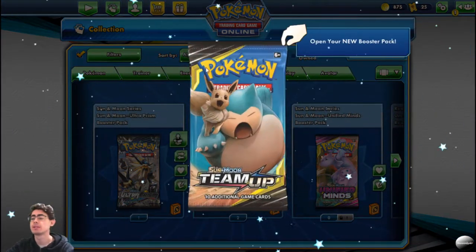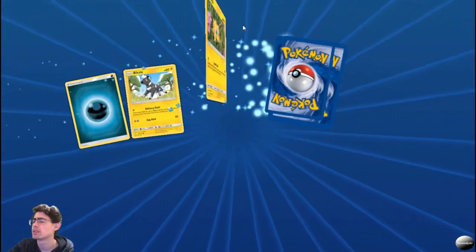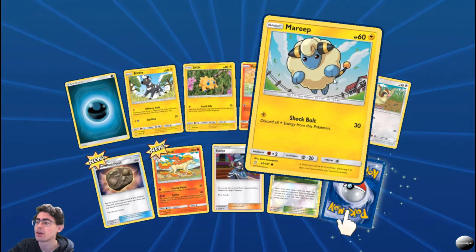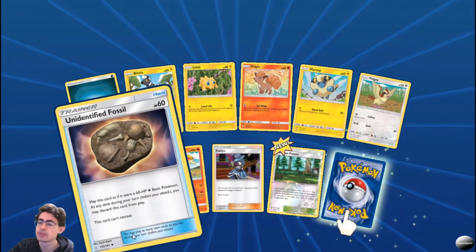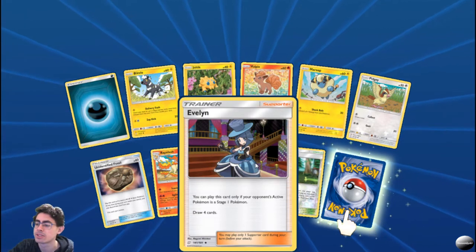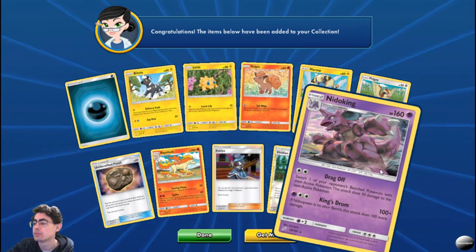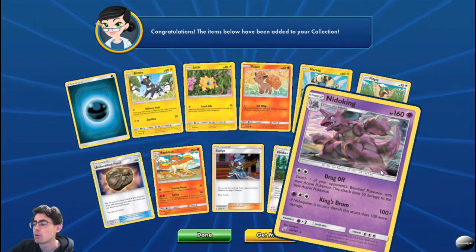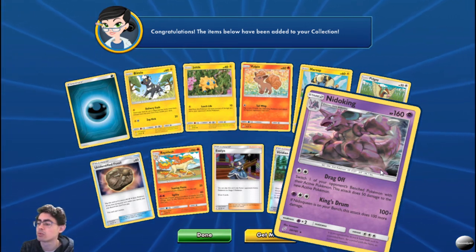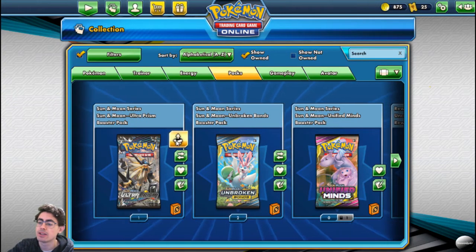We've got a Tag Team from the Sun and Moon series — let's see what we get this time. We've had some good pulls, let's get some more. Blitzle, Joltik, Vulpix, Mareep, Pidgey. Another Unidentified Fossil. Rapidash, which is quite nice. Evelyn: you can play this card only if your opponent's active Pokemon is a Stage 1, draw four cards — pretty good. A foil Viridian Forest, very nice. And a Nidoking — Dragulf: switch one of your opponent's benched Pokemon with their active, this attack does 50 damage to the new benched Pokemon. And King's Drum: if Nidoking is on your bench, this attack does 100 more damage. Very cool.